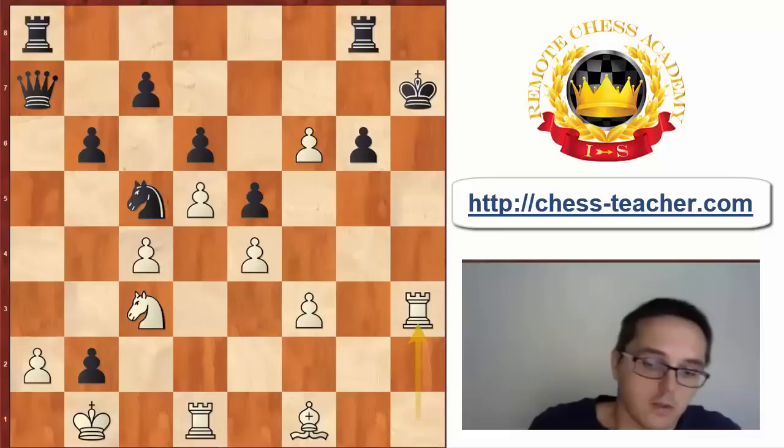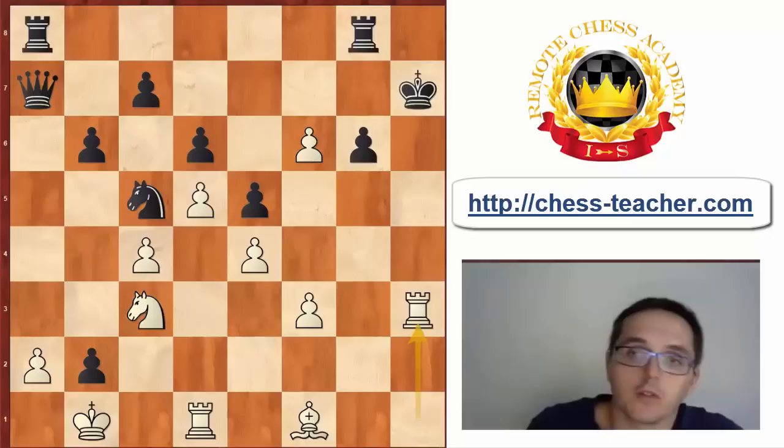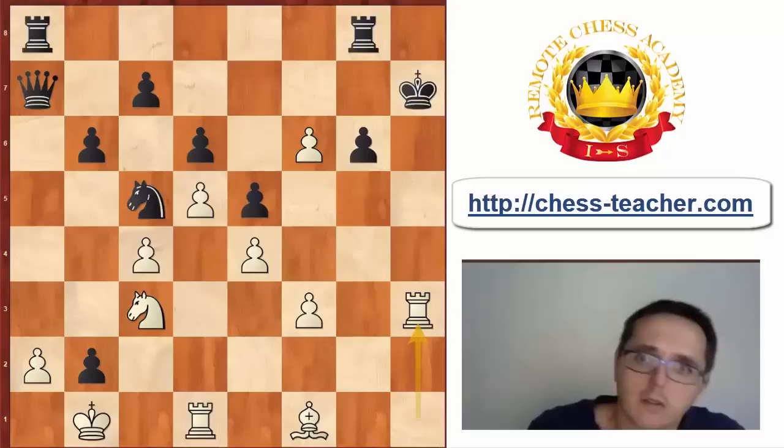What important ideas did we see? First of all, when you play against this structure it is very important to exchange the most important defender of the black king — the bishop on g7. We can do so in many different ways. Secondly, we have h4 which we can use to attack the weakness on g6 — so we play h4, h5, and at some point we take on g6. However, this h5 takes g6 capture should be very well timed. Let us have a look at another example.